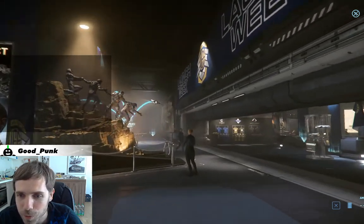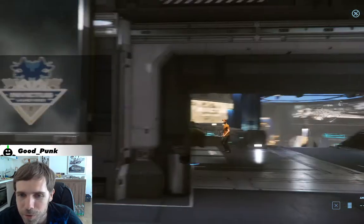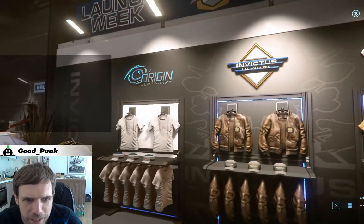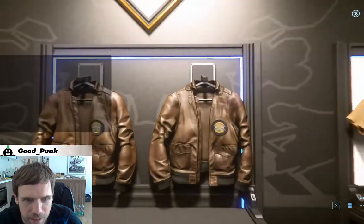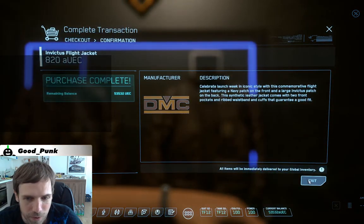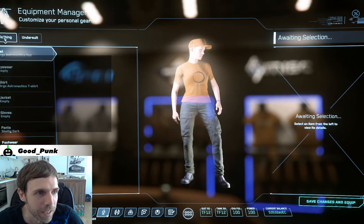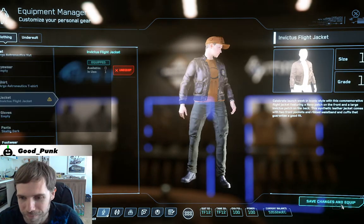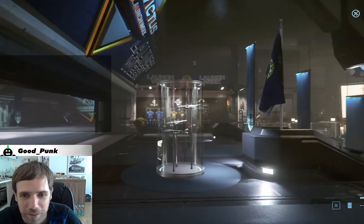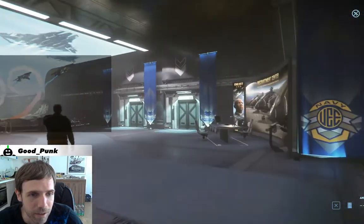Recruitment center — oh no, no thank you. There are some models over there. Invictus Launch Week. Oh, that jacket though — I need this for reasons obviously. Can I wear that over my shirt? Yeah, I know I'm just doing shopping here, sorry. Okay, that's the way back, so I guess the entry is with the elevators.